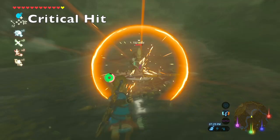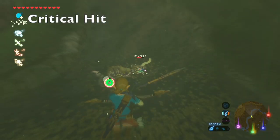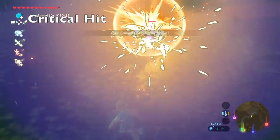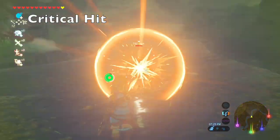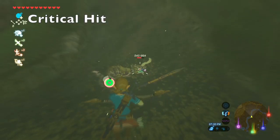There are multiple ways to get a critical hit in Breath of the Wild. If you shoot an enemy in the head, it will do a critical hit. Or if you throw a weapon and it breaks, it will also do a critical hit.